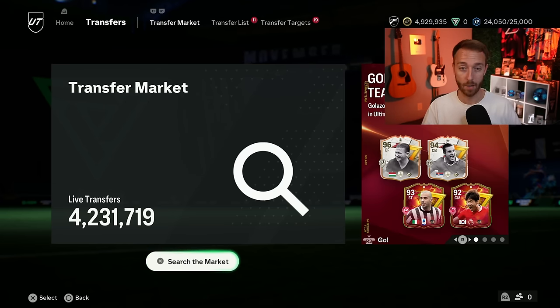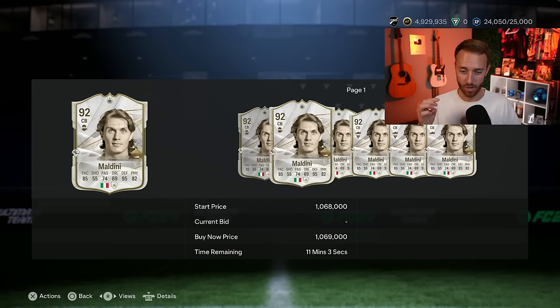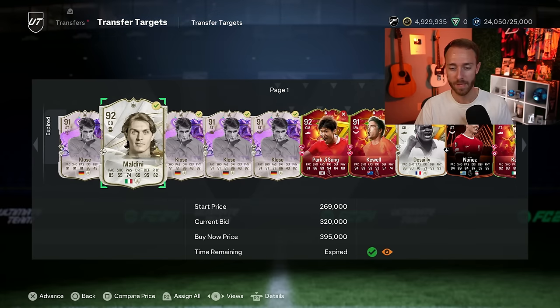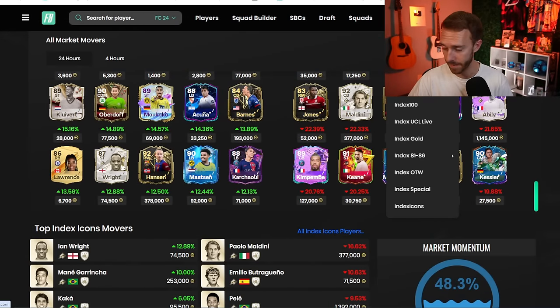If you spent some coins and need to make them back, the market is very tough right now — sales are just so slow. Maldini at 350,000 coins is very low; he was over 420,000 to 430,000 yesterday, and I picked him up on a bid for 320,000. Just looking at Footbin and finding random cards that are up or down a lot. I love the indexes on Footbin — go to the market tab, drop down, click on any of the indexes and look for all market movers.